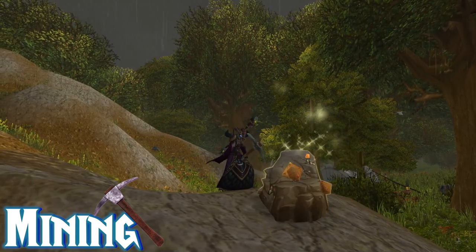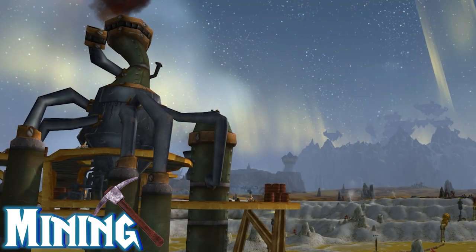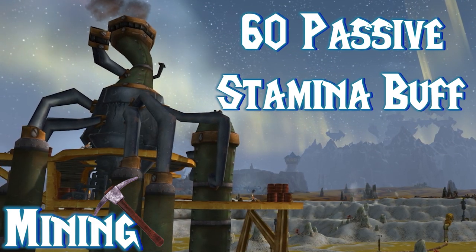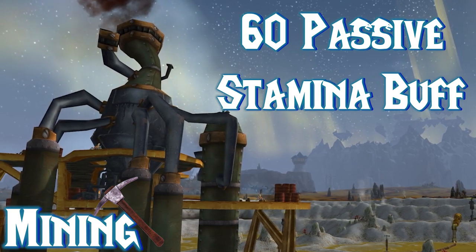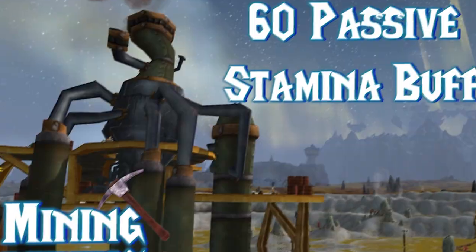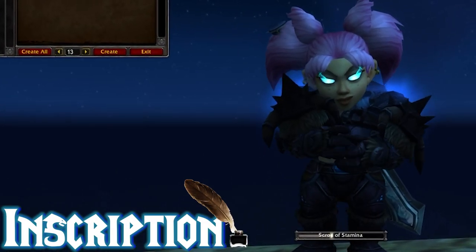Next up we have Mining. Mining is used to obtain materials for Blacksmithing, Engineering, and Jewelcrafting. Your profession bonus is a 60 passive stamina buff. Although this stamina buff is useful for leveling, it's just not BIS for any class. Moving into Inscription, we have a very profitable profession.